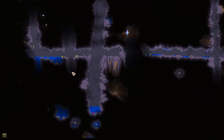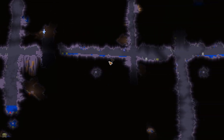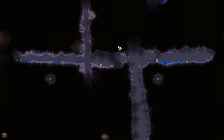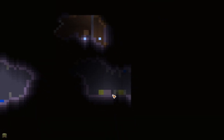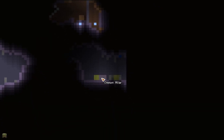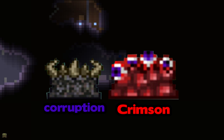Right here, somewhere around here. If you zoom in you can see things like this — that would be a pot, this is a shadow orb, or a crimson heart if you guys have the crimson. This is a statue. And some of these are demon altars. Demon altars look like this — you should see one pop up on screen. They will look like this or this, depending on whether you have crimson or corruption. You are going to have to go ahead and break those.